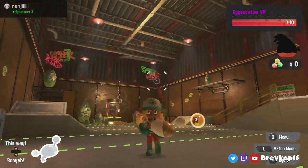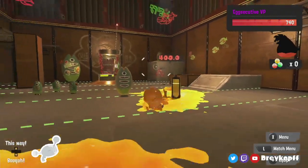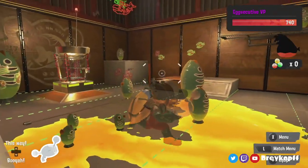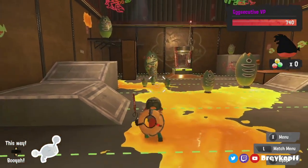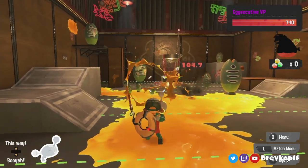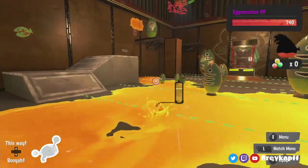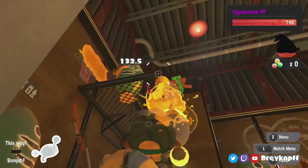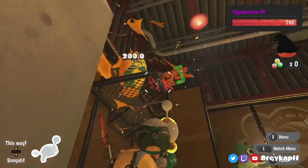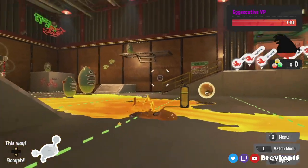The Luna Blaster is a lightweight blaster with what would be killing damage in PvP, but in Salmon Run it's 200 for a direct and 140 max for an indirect. That means you cannot two-hit with indirects — you can do a direct and one indirect, pretty much the same as the vanilla blaster.